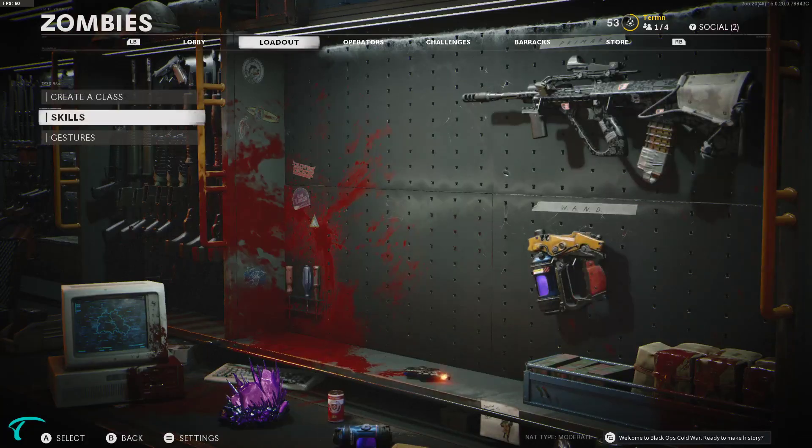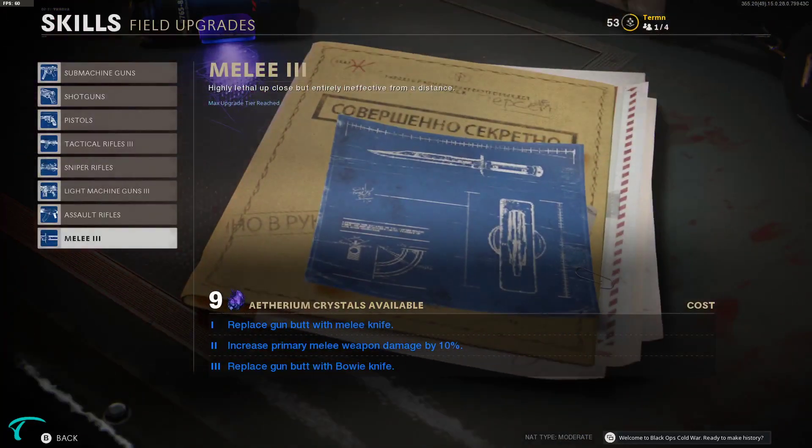So if we go over to Loadout and we go to Skills, Weapon Classes, Melee — the third tier there, if you see, replaces Gunbutt with Bowie Knife. And so that is actually pretty cool.